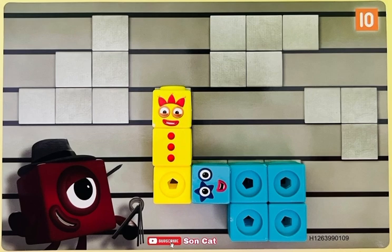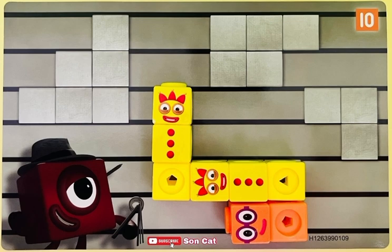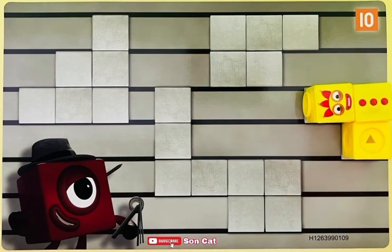The third one is a crazy shape. There are 8 blocks. I know 3 plus 5 equals 8. Or 3 plus 1 plus 4 equals 8. They can also be 2 number 3s and 1 number 2.